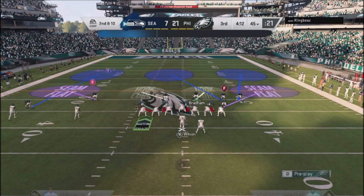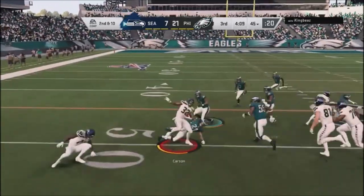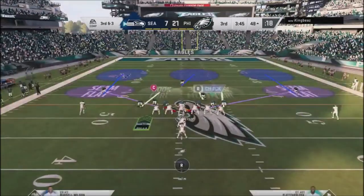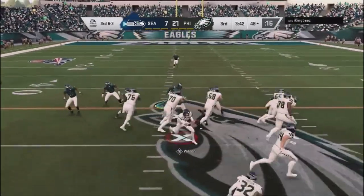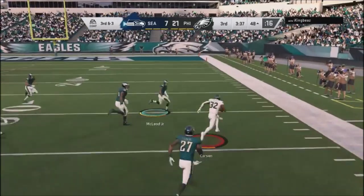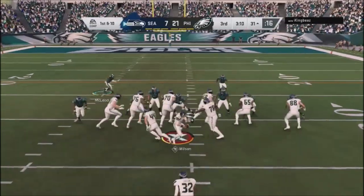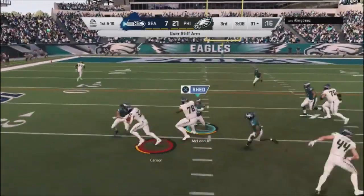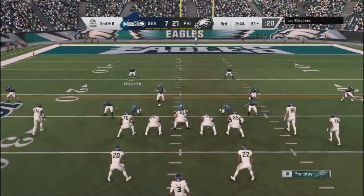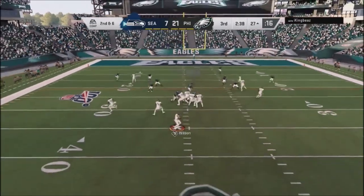He gets rid of the ball quickly with pressure coming off the edge — not a fast read. Back to cover three shell, he has a nice little run but my defensive back tackles him to save a game-leading touchdown. Back to cover three, doing a bears look to switch up the defense. He does a nice spin move, totally jukes me out — my tackling is atrocious and I know it. I jump into more aggressive run defense and he smashes through and picks up pretty good yards even in the line of scrimmage.